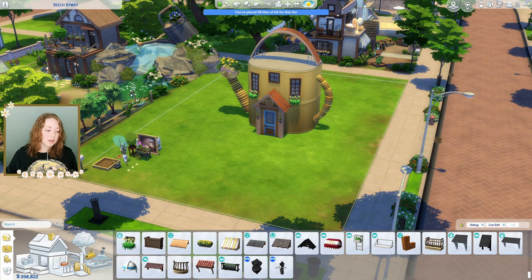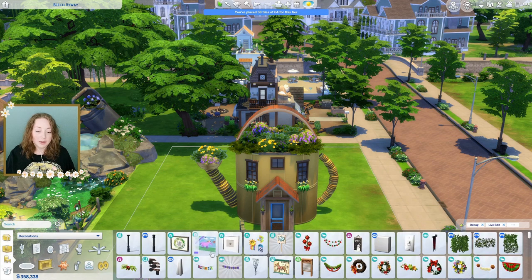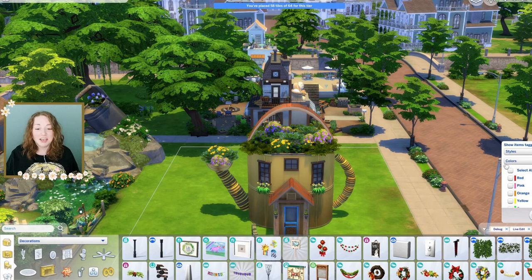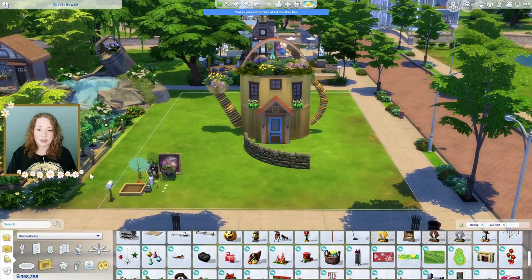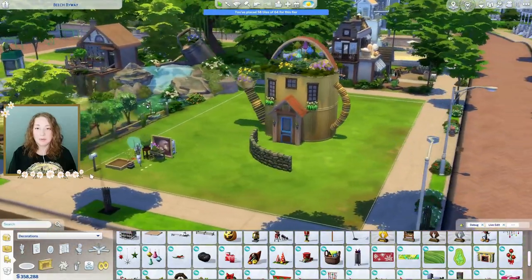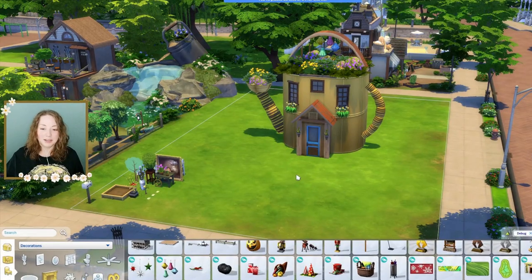We need to fix this situation. I fixed the roof situation. Now I want to go and grab some of those Seasons hanging things to kind of hang underneath here, because the inspiration picture has something like that and I think it will help. Look at that, that looks so good! For the back of the house I think we're gonna cover it with trees because I don't want to work on the back of it anymore. I'm tired.